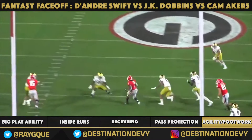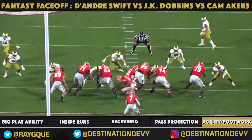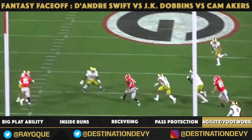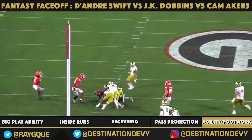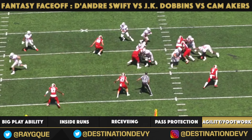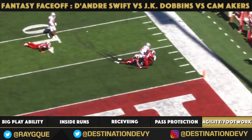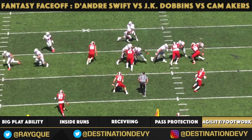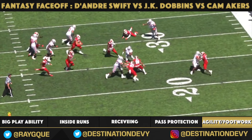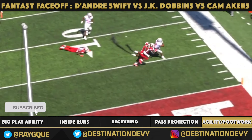DeAndre Swift — athleticism, vision to see that there's nothing there, gap penetration by the linebacker blows it up, the corner doesn't think he'll hit the outside and DeAndre Swift is past him. Great natural instincts. J.K. Dobbins — zone read, nothing up the middle, balance, vision, power, get off me, end zone, dragging defenders. He'll be running a lot of this with Lamar — nothing there, boom, hand in the ground, feet up, eyes up, hands up, defenders down, ball in the end zone.